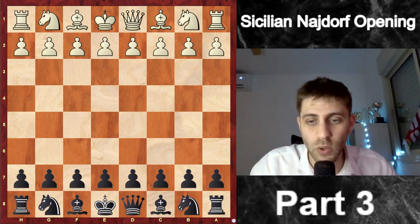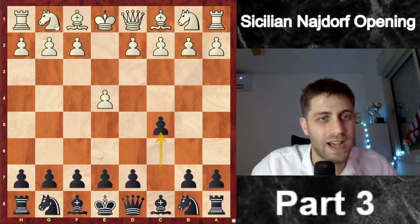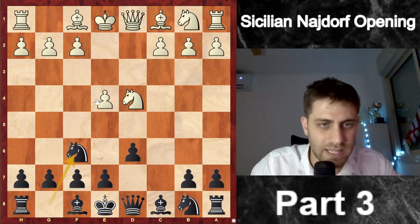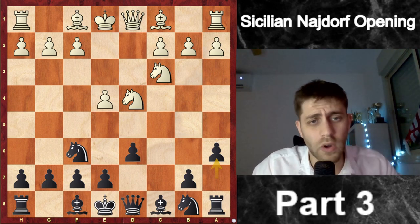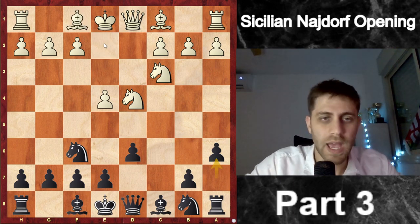The beginning of the opening is e4 c5 Nf3 d6 d4 cxd4 Nxd4 Nf6, attacking the pawn on e4, and now Nc3 and a6 — this is the Najdorf. As we saw in the first two videos, white played the move Be2.